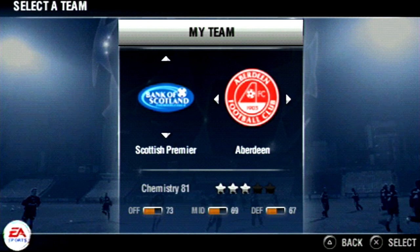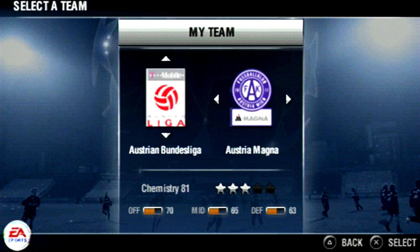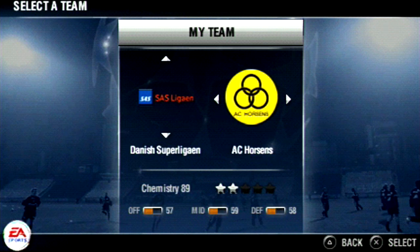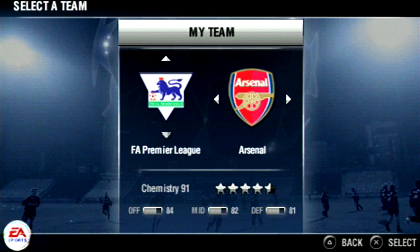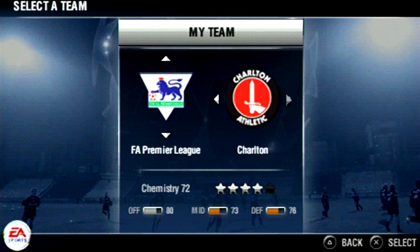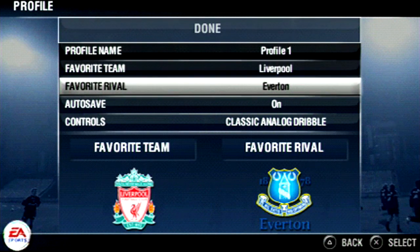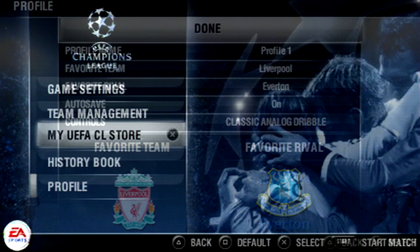There's also Scottish Premier, Spanish Premier, Swedish, Swiss, Turkish, Austrian - not Australian - Belgian, Danish, and we come back to the Premier League after Dutch. So yeah, those are pretty much all the leagues available in this game.